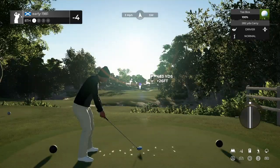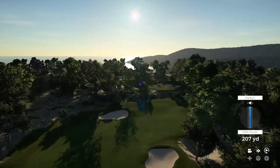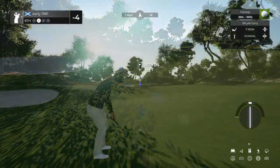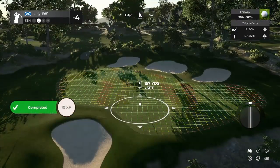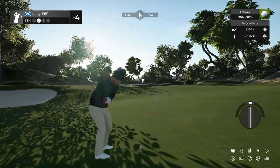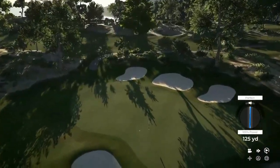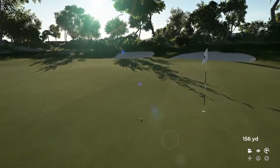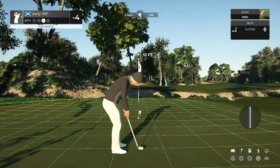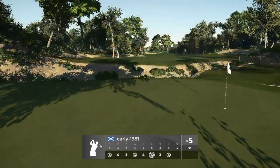Hole number 8, long par 4 - just looking to avoid the bunker on the right hand side. Should be able to carry the left hand side of it. We do get the perfect, looking good off the tee, and that's going to leave us a nice approach shot into this 8th green. I think the 8 iron has enough legs to get there. Ball is going to move hard left with the slope of our feet - taking this over to the left hand side. A very firm bounce and that goes about 12 feet past the hole. These greens are so fast and extremely firm, but we do convert that 12 foot putt and move to five under par.